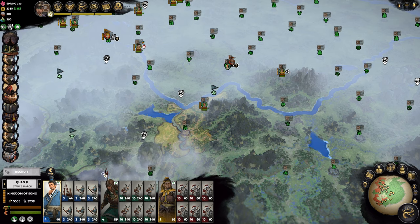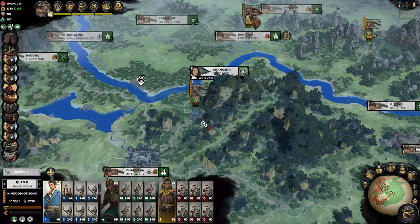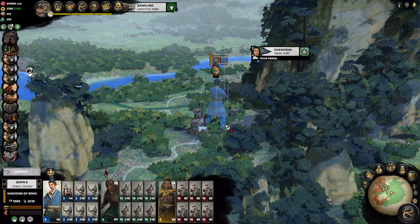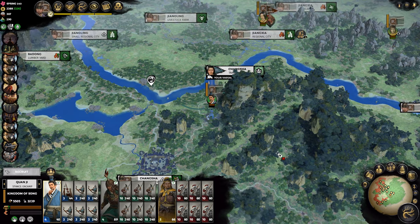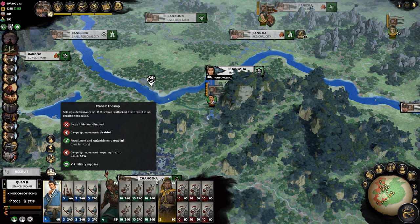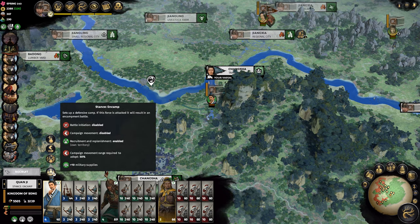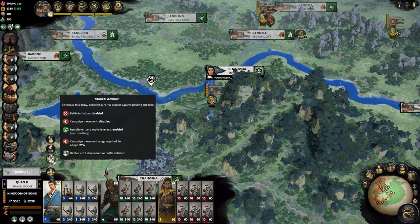The Encampment Stance will help you solidify your current position without being inside a settlement, giving you a temporary fortification, extra military supplies, and an easier time against enemy troops overall. However, it requires 50% movement range to enable and renders you immobile. So be careful where you encamp, as you definitely don't want to be a sitting duck for multiple stacks of enemies to attack you at once.